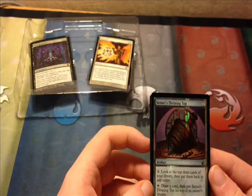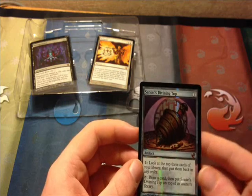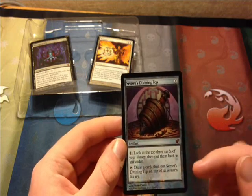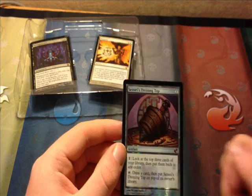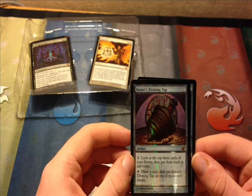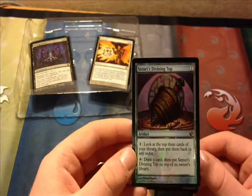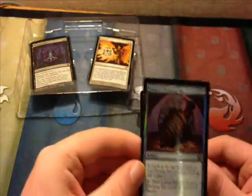Sensei's Divining Top, printed in Champions of Kamigawa and banned in Extended in 2008. Costs one. You can pay one to look at the top three cards of your library and put them back in any order. Tap to draw a card and put this card on top of its owner's library. So it's a way to ponder and then draw — essentially a ponder, but you can ponder every single turn. That's a kind of nice card, and it's really shiny. I like how this one was foiled.